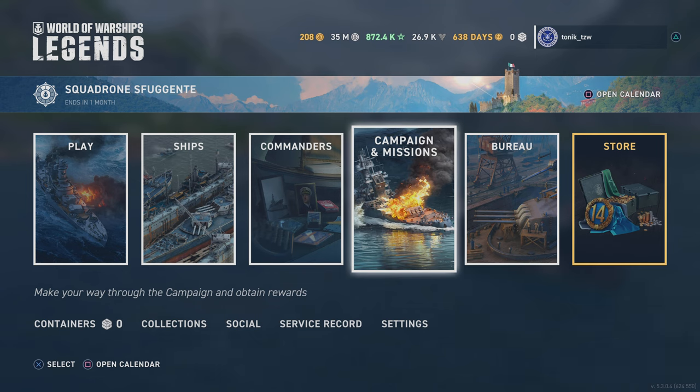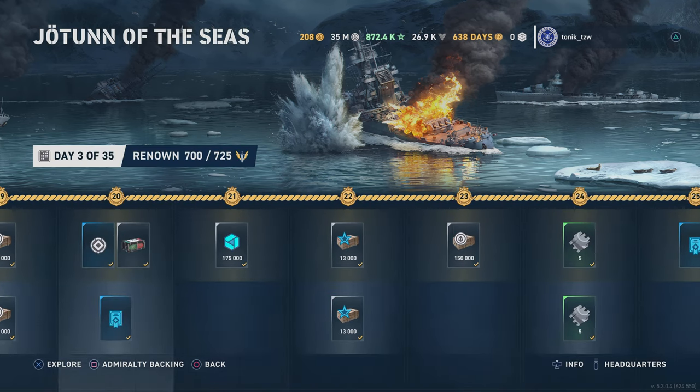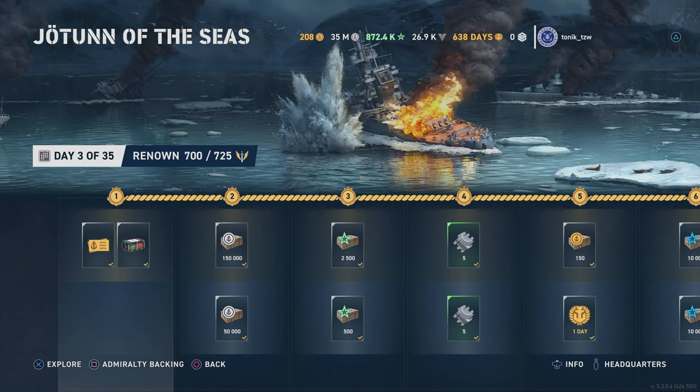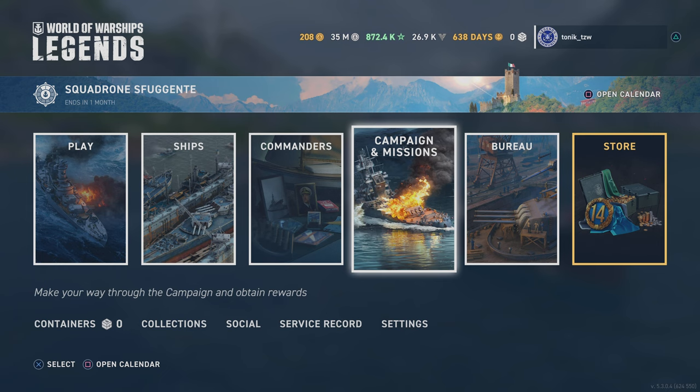There are a couple of ways you can get the new early access Italian destroyers. The first one, which is pretty standard to every campaign with early access, is through the campaign missions. Without admiralty backing, if my counting's right, you will be able to get eight early access crates, and with admiralty backing you will get an additional two. Those crates are awarded incrementally as you go through the five weeks of the campaign.